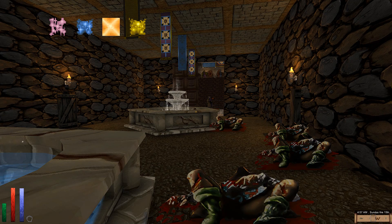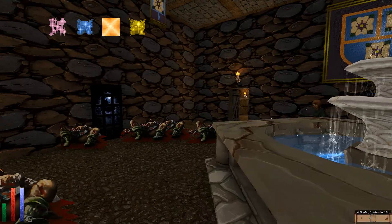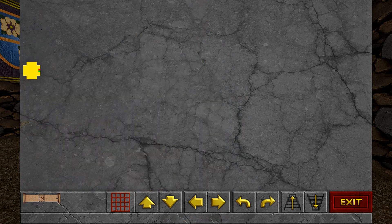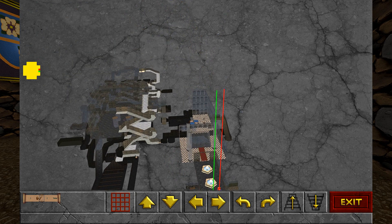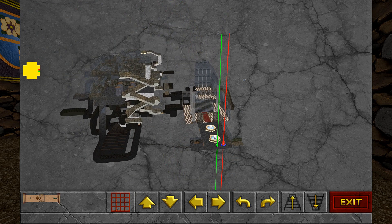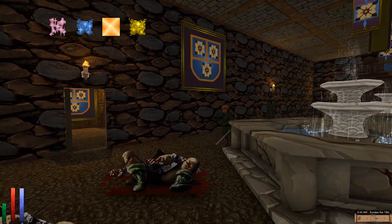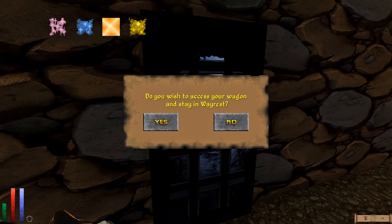Hello everyone and welcome back to Let's Play Daggerfall Unity. Last time we had come to Castle Wayrest in order to do a quest for Queen Acorithian of Sentinel. We were in a massive dungeon behind Castle Wayrest, looking for a painting we're meant to track down, but we weren't able to find it. This episode we need to explore more, but we used up pretty much all of our inventory space, so we should go sell all the items we've looted from the dungeon.